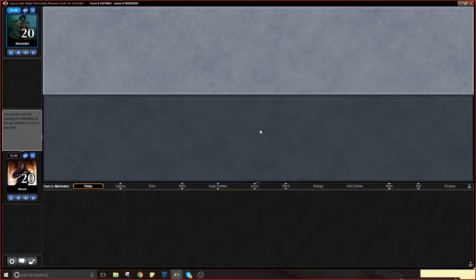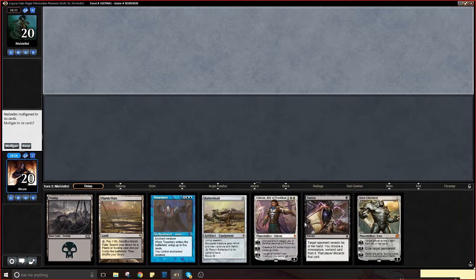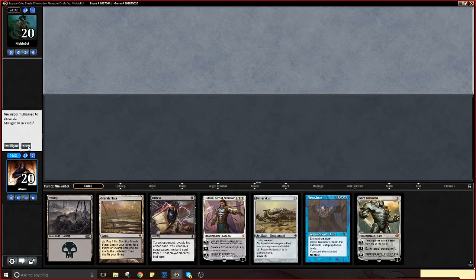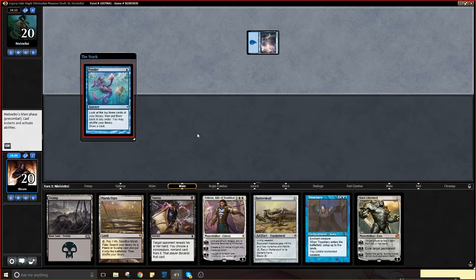Hello everyone, welcome to round one. Our opponent hasn't quite decided to do anything yet... there we go. This hand is expensive but good on a mulligan. He mulliganed, we're on the draw. We get a Duress turn one and we don't have to fetch to do it either, so we can hold back on the fetch land. There's a Hallowed Fountain that can fetch green mana. Mana Elves — blue is better than green for Duress purposes.